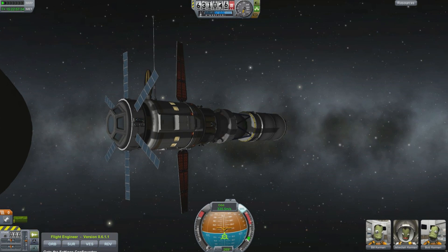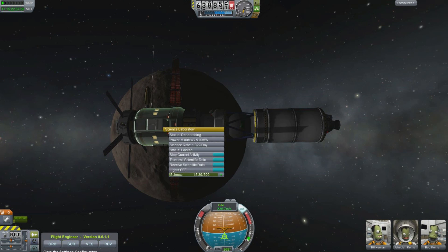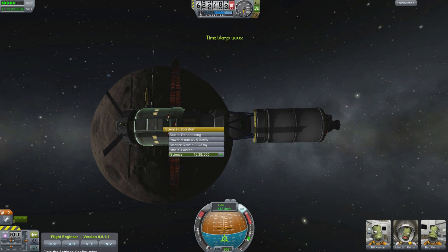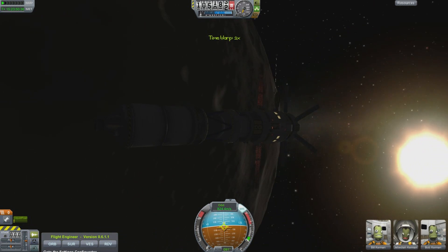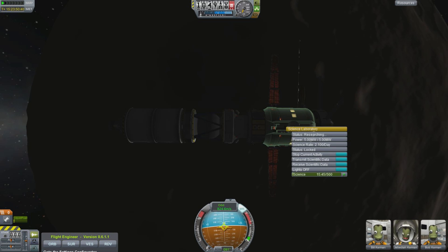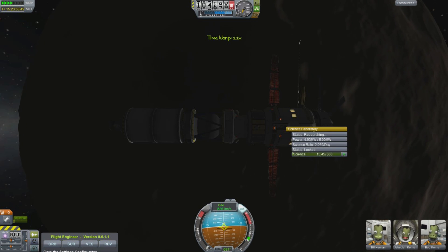This is actually 600 kilometers out. As we orbit closer, watch the science rate actually increase until we get to some very high levels. We could put our spacecraft into a lower orbit and we'll be making more research. Look at that — 15 science units now.